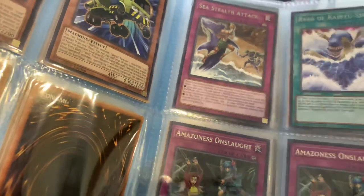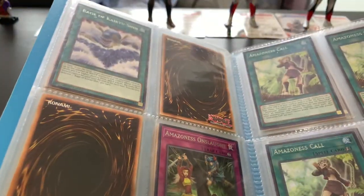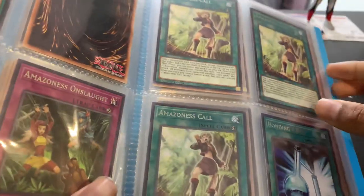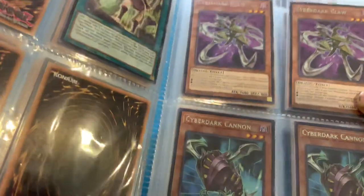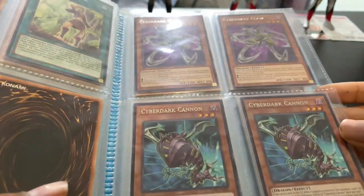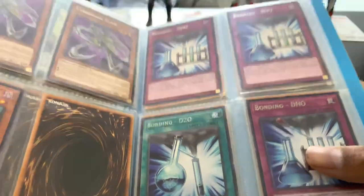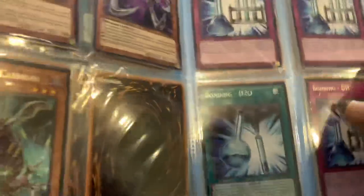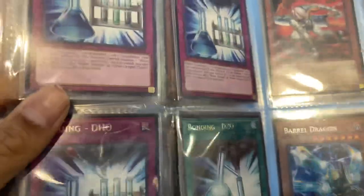Sea Stealth Attack, Rage of Kairoshin, Amazon Oslaw. Rage of Kairoshin again — a lot of repeats. Cyber Dark Claw, Cyber Dark Claw, Cyber Dark Cannon, Cyber Dark Cannon, Bonding D2O, Bonding DHO, Cyber Dark Cannon, another Cyber Dark Claw again, another Bonding. I have a lot of Bondings.